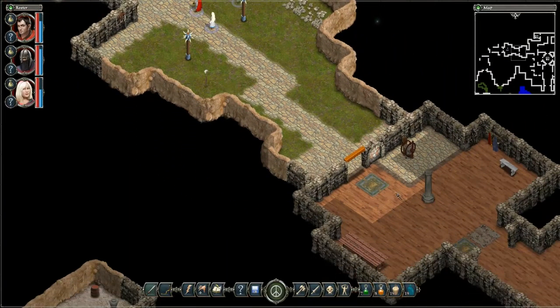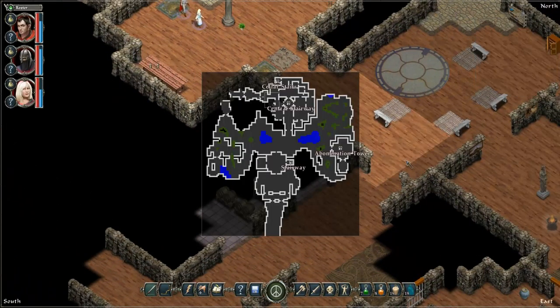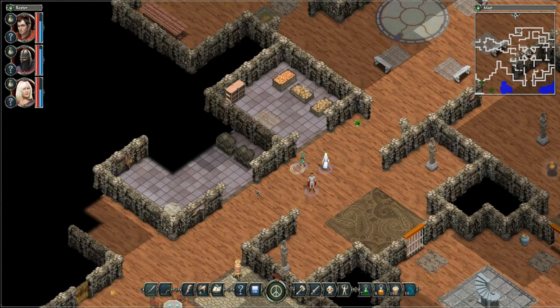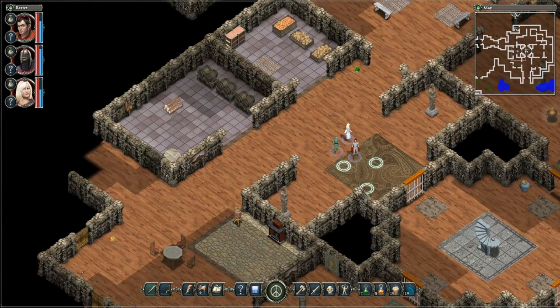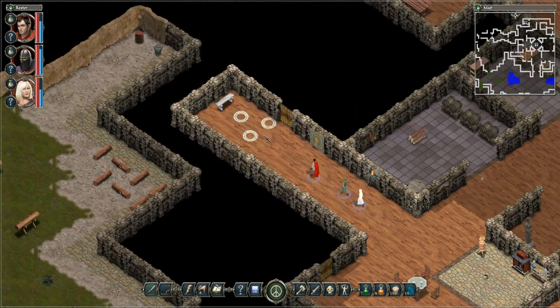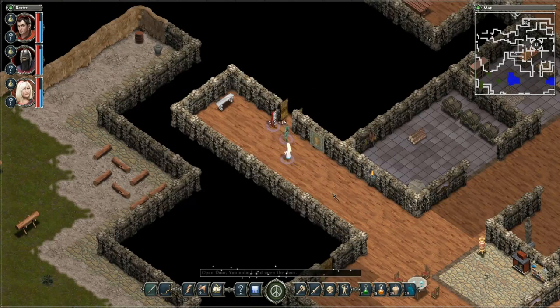This is a dead end, obviously no need to linger for too much longer. Still blocked off. Here we have the storage areas — pantry, I think. Not panty. One lockpick to succeed, yeah sure.